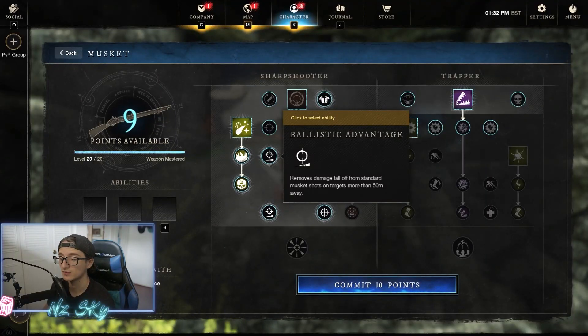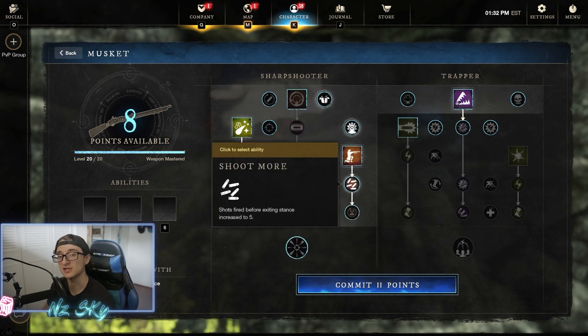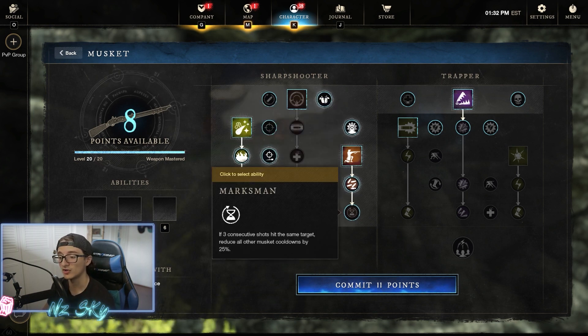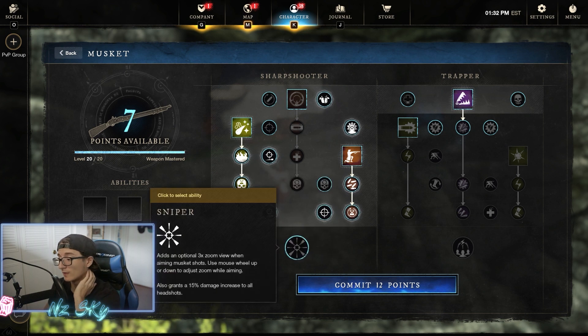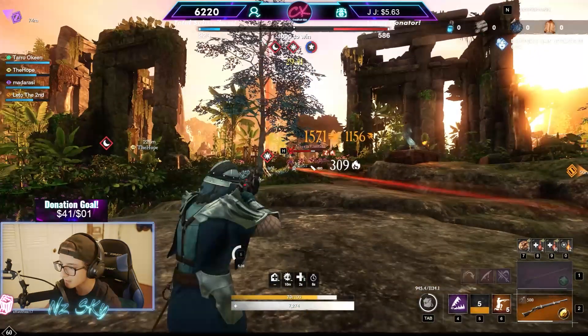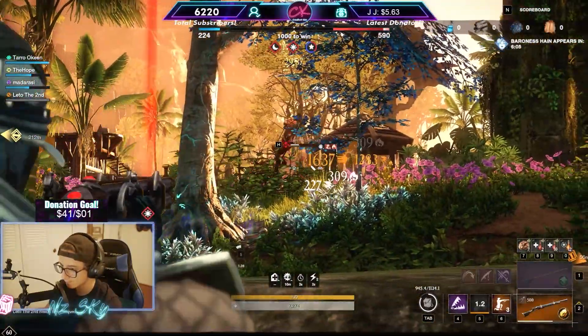Ballistic Advantage removes the damage falloff when targets are further than 50 meters, which is very important. Then we grab Shoot More, which changes the shots in Shooter Stance from three shots to five. Then Marksman — for three consecutive shots hit on the target out of five, all other cooldowns are reduced by 25%, which is very powerful. Finally we grab Sniper, which allows for optical zoom for sniping targets from far away and gives 15% increased headshot damage.